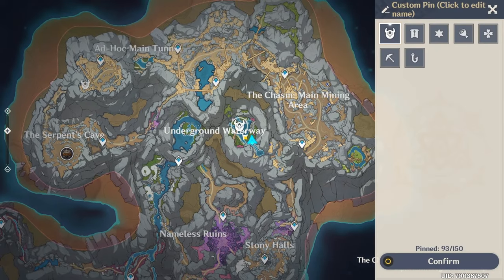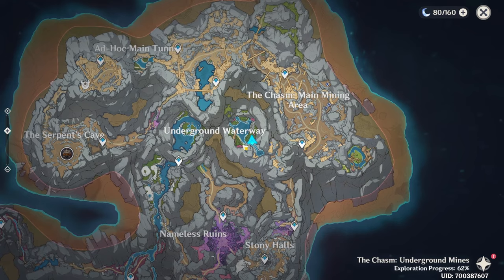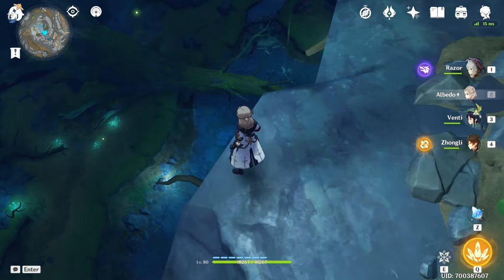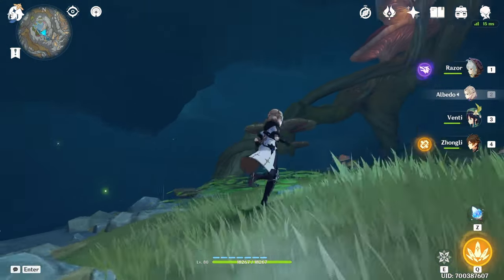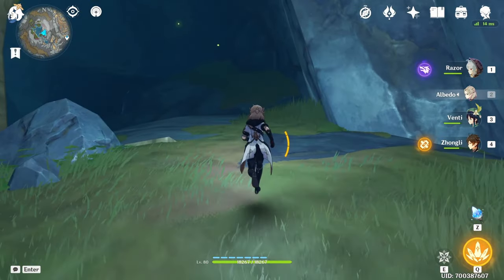We actually have one precious chest right here and one on this side. Now let me show you how to get to this other side. As you can see we're already on this one — from here, if you want to go to the other side, just keep going up this hill and after you go up this hill you're going to basically end up there.